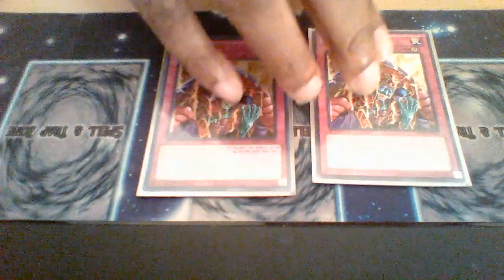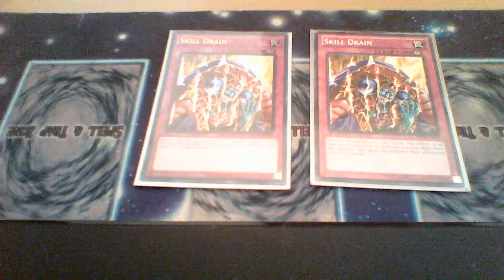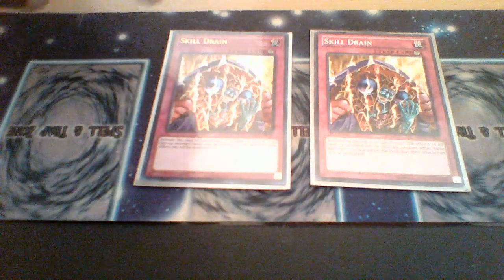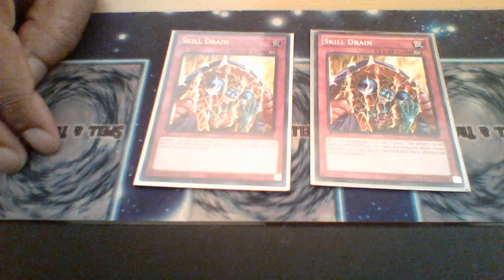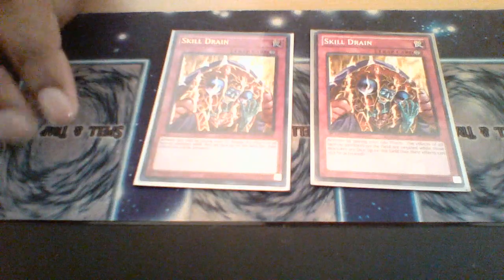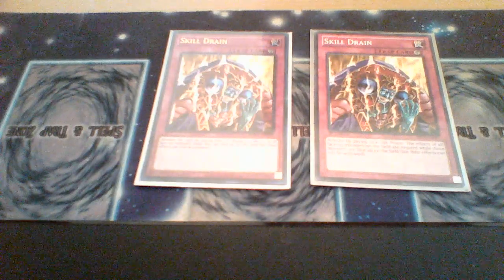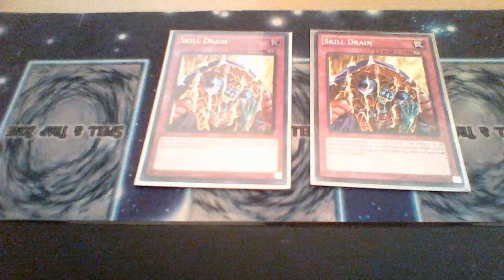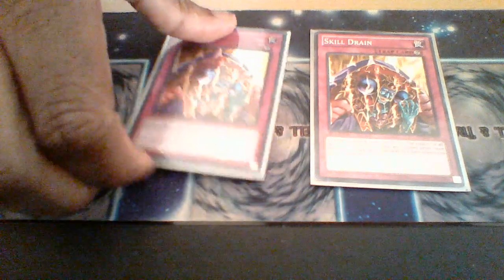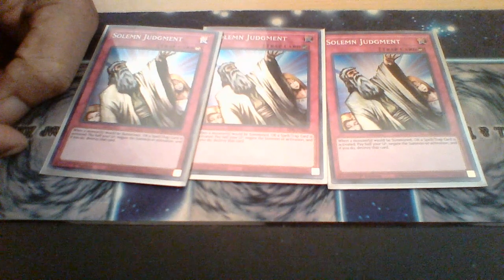Skill Drain combos well with Blue-Eyes Tyrant Dragon. Here's the dynamic: if Skill Drain is on the field first, Blue-Eyes Tyrant Dragon will have its effects negated. But if Tyrant Dragon is on the field first and you then activate Skill Drain, Tyrant Dragon will still be unaffected by trap effects while doing all its other stuff to negate your opponent's opposing monster effects. Lastly, we have three Solemn Judgments — you guys already know how that works. That is it for the main deck.